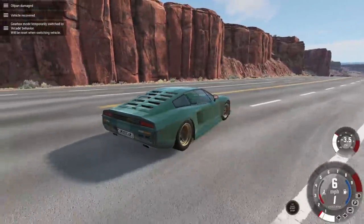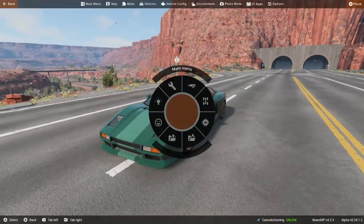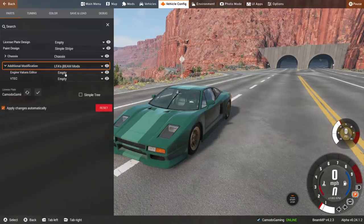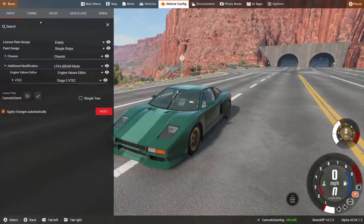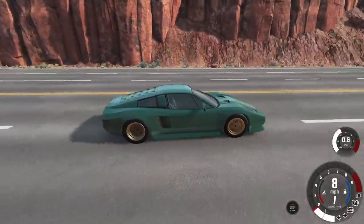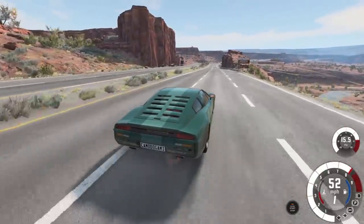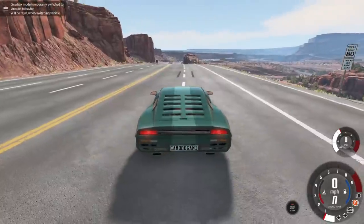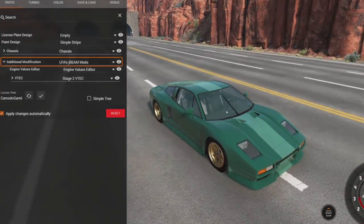Here we are on the highway with the top speed Bolide. We might want to test this on a drag strip, but we'll test it here first. Same situation - just go to additional modification and enable the J-beam. They have other VTECs, some that are preset. Let's go to stage two. The stage three is the adjustable one, so let's go with a preset stage two. Let's get a normal speed test. That's it - it kicks in. Oh man, that one definitely kicks in at 4,000. You have this lag, it's slow, then boom - it hits that 4,000 RPM mark. So a stage two VTEC on this car is not a thing.